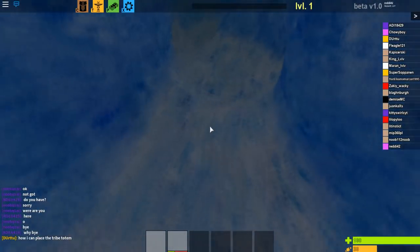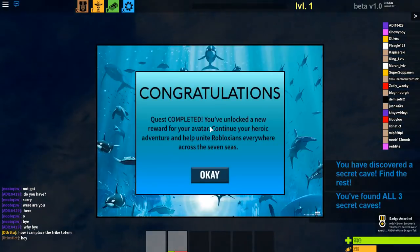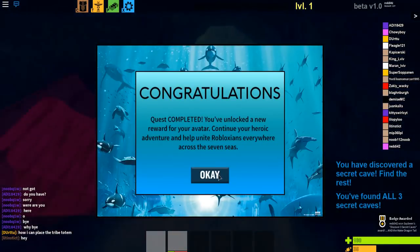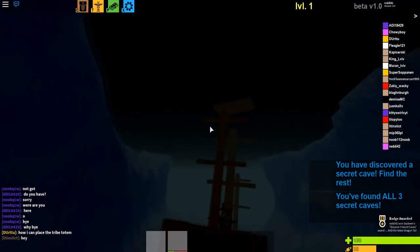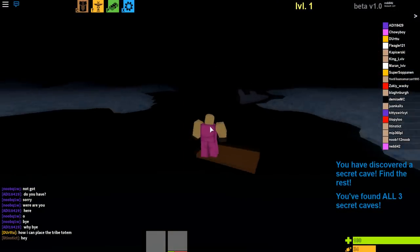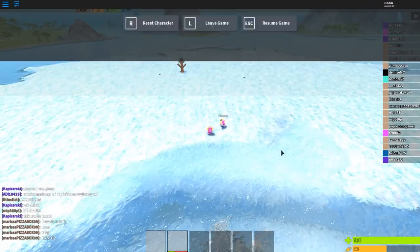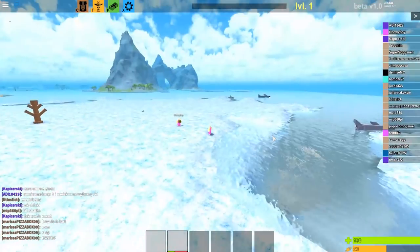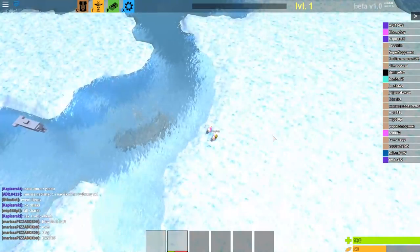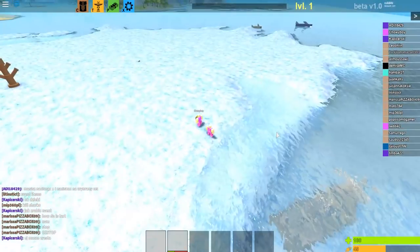Scrolling down, there it is. We go downwards and the cave's right here. Once we go in the cave, there's no air bubble — just go straight and it'll pop right there. You get the badge and the water dragon tail as your prize. Going back up, I'll now show you what I mean about the graphics: here I have it at seven, I move it to eight, nine, ten — and there we go, you can see it perfectly fine.